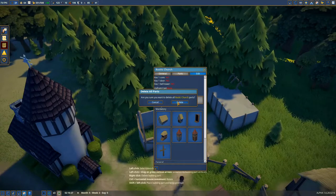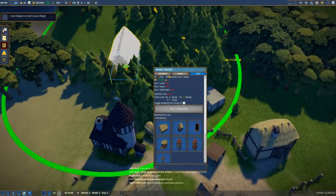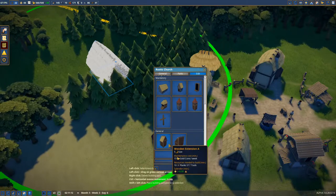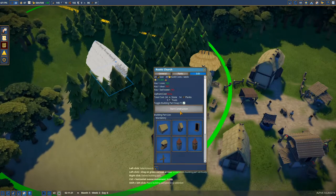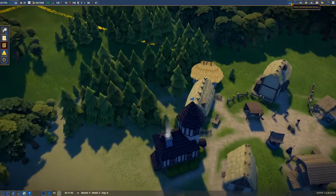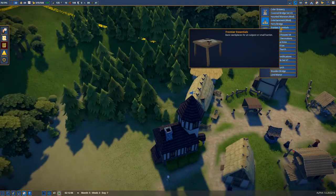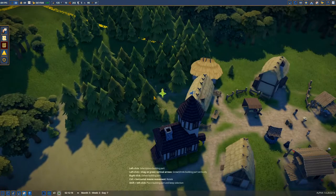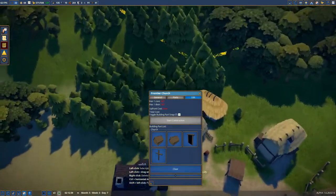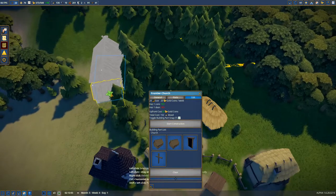We'll do the rustic church — the classic one. Actually it's going to cost a lot... I don't want to do it because it's so expensive. Whatever, we're going to do it — we'll start building the church right here. It's going to cost us a lot of tools more than anything else. That's a lot of tools, and it'll cost 39 gold coins a week to run. Let me look back at the frontier church — I want to keep this relatively cheap early on.